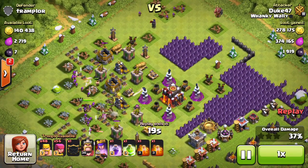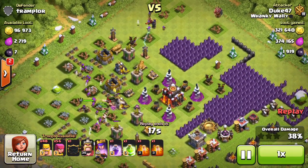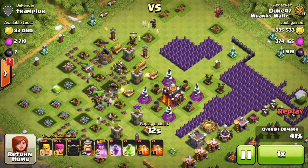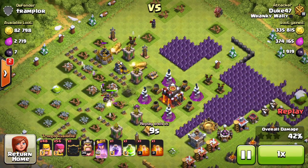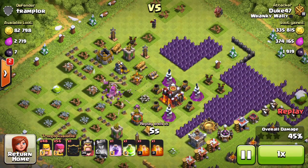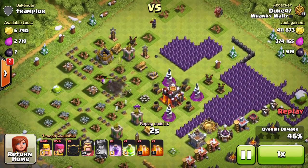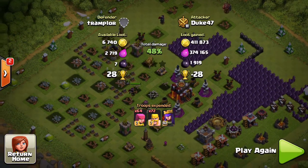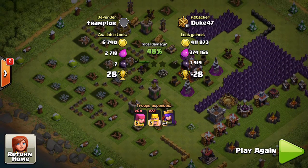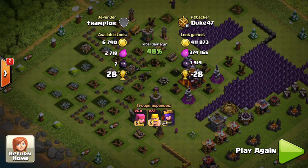Inactive bases are still a thing — people who say loot is so hard to find and it's impossible to do any upgrade over 5 million of each resource are wrong; it is very much possible. Some people say that a maxed Archer Queen makes a big difference, but she really doesn't make the biggest difference — this raid would have ended the exact same way, I just would have had to use a couple more barbarians and archers. I walk away with 400,000+ gold, 370,000+ elixir, and 1,900 dark elixir.